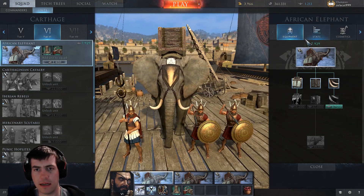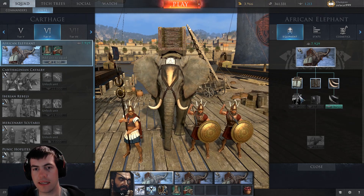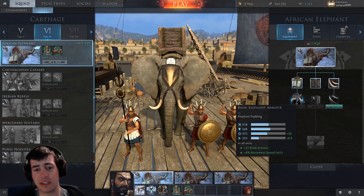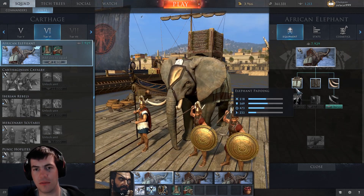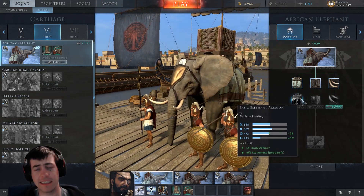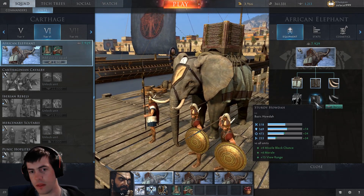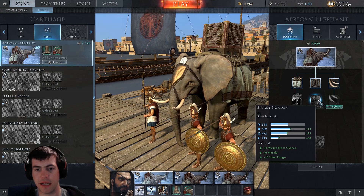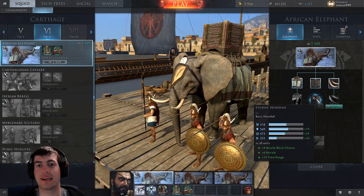Abilities-wise, the equipment is pretty basic. You can just upgrade everything slightly. Basic elephant padding gives a slight increase to body armor and movement speed, which I'm looking forward to getting because they're already pretty fast. By the time you add another 6% movement speed, these guys are just going to be blisteringly fast. There's also a crate upgrade — that's the basket where the people stand at the back — which gives slight missile block chance, morale, and view range.